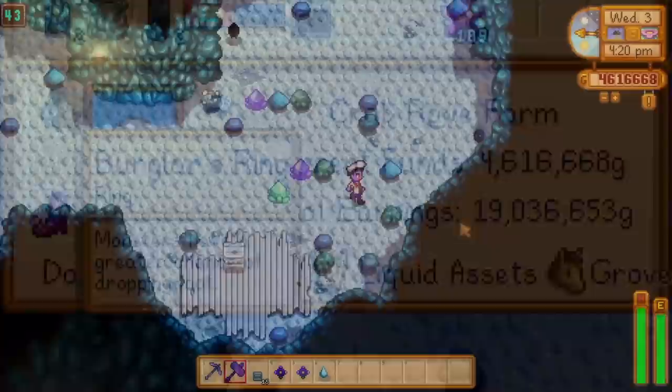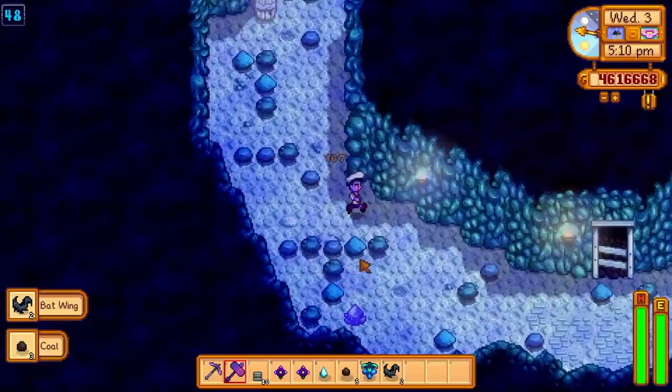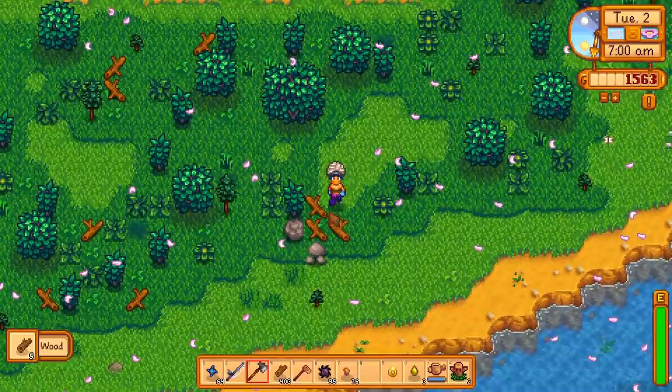The burglar's ring is a must-have for item collection. On average, it doubles the loot that you get from monster drops, so you'll get twice as much out of every kill. This is huge for farming items like coal from dust sprites, so get yourself a burglar's ring as soon as possible. For a more complete guide on item collection, Mr. Penguin Panda's video is really good.